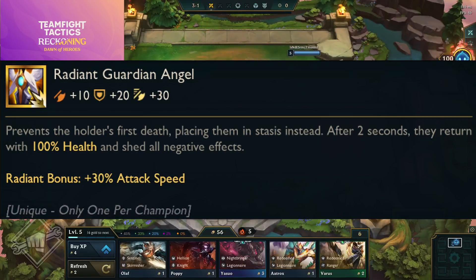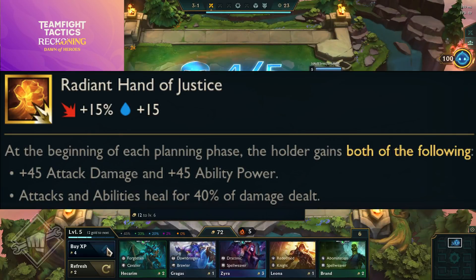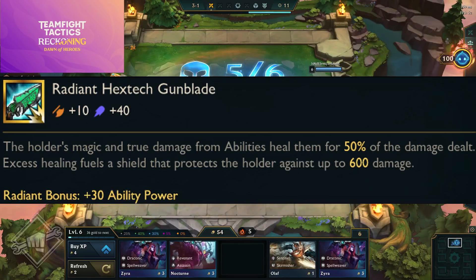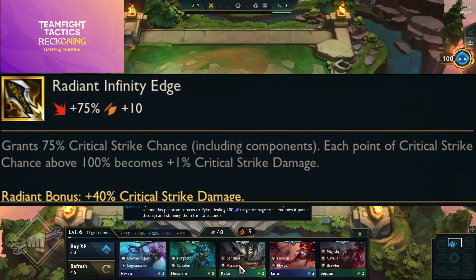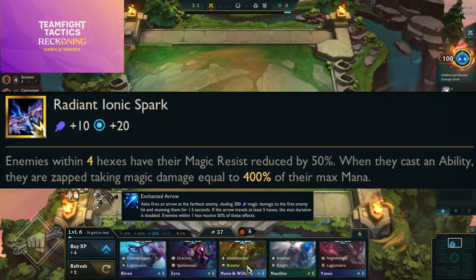Radiant Guinsoo's Rageblade — at the beginning of each planning phase the holder gains both 45 attack damage and ability power, and attacks and abilities heal for 40% of damage dealt. Radiant Hextech Gunblade — the holder's magic and true damage from abilities heals them for 50% of damage dealt; excess healing fuels a shield protecting against up to 600 damage, with 30 ability power. Radiant Infinity Edge — grants 75% critical strike chance; each percent of crit chance above 100% becomes 1% critical strike damage, plus a radiant bonus of 40% critical strike damage.